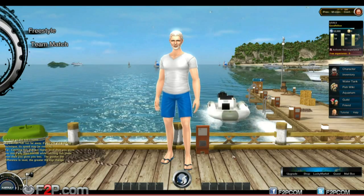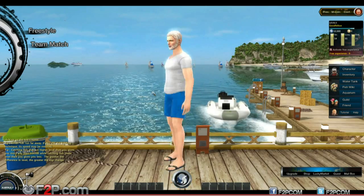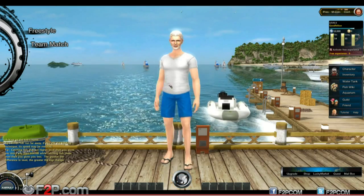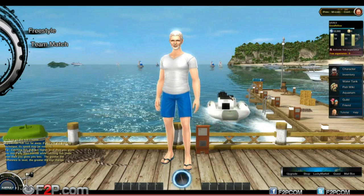So you log in, you make a character and in all honesty it's not worth going through the character creation. You get a few options, a few different facial features. We've gone for a rather young-looking but grey-haired silver fox that's pretty ripped. I think he spends his time split between going fishing and hitting the gym.